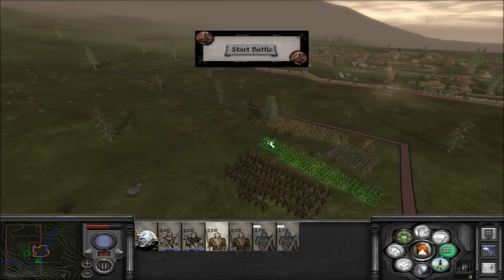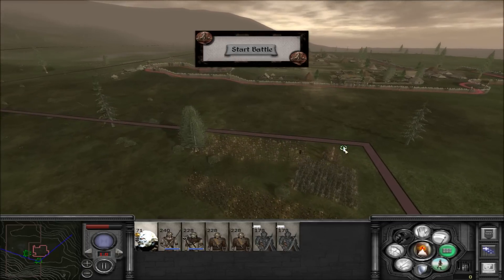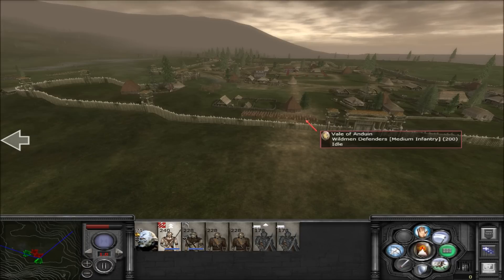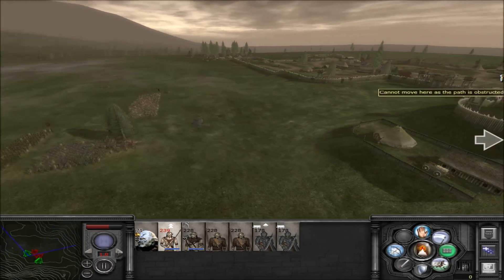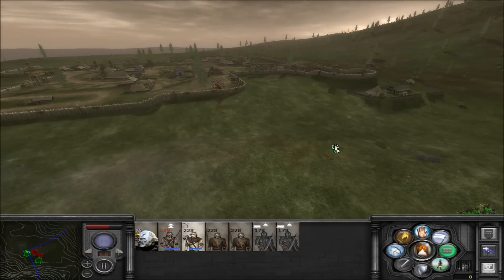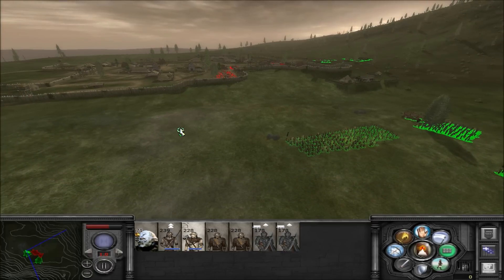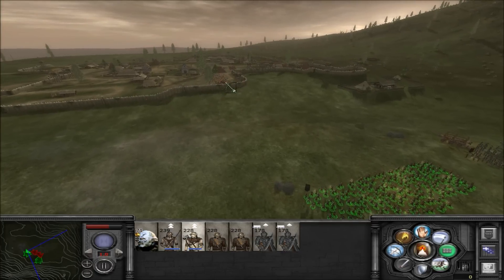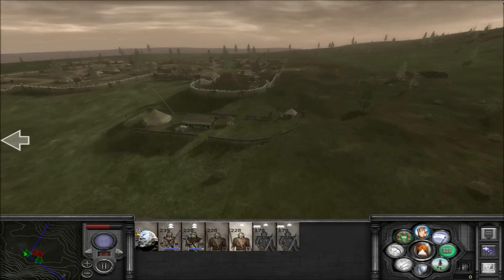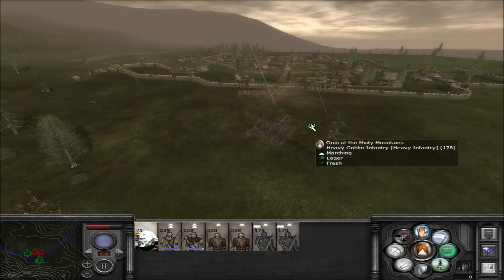Alright, I redeployed - pretty much divvied up between both sides. Something of note: my general is actually a set of Bulg's champions, should be pretty nice. Let's go in. That's our defenders right there. Can we get through that gate? Nope - it's bugged. But we can get through the wall there. These guys are firing already. That's our skin changers and our Bjornings. Let's actually move our archers right over here - maybe we can get a rear shot on them.